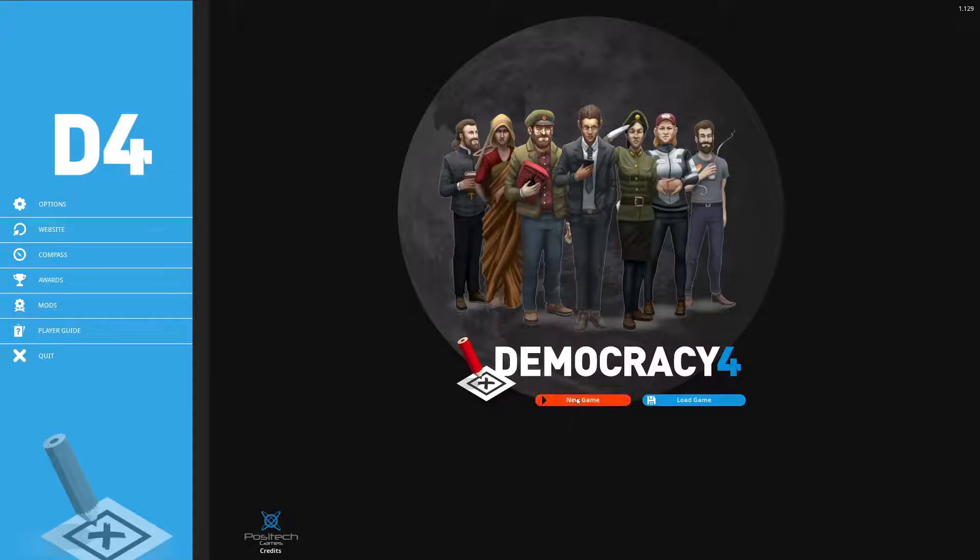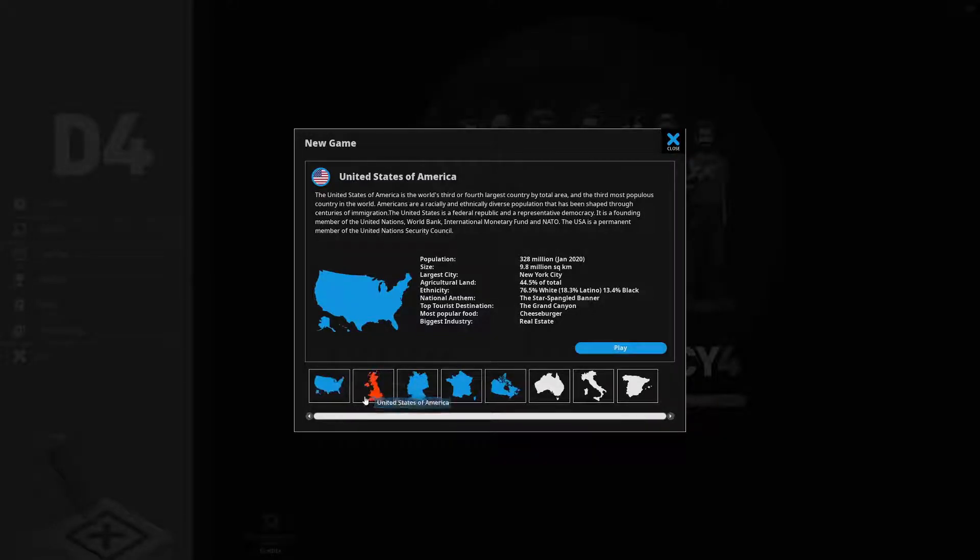If we hit New Game, we can see that we can play as the president of the United States, the prime minister of the UK, president of Canada, president of France, or prime minister of Germany. We can pick these different nations, and they all have their own different demographic distribution at the beginning of the game. That affects what the people want — people in the United States might find one policy very popular, but in France it could be absolutely opposed.